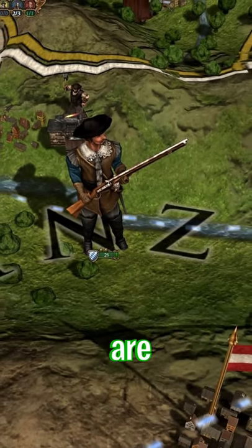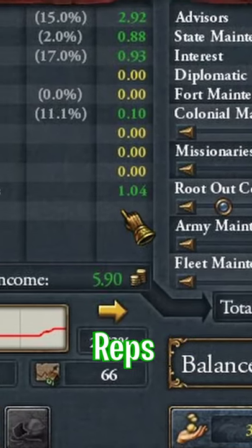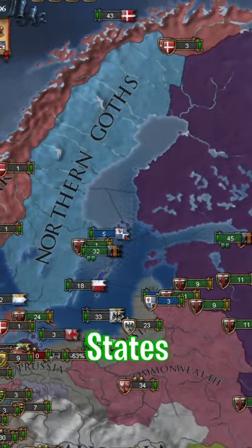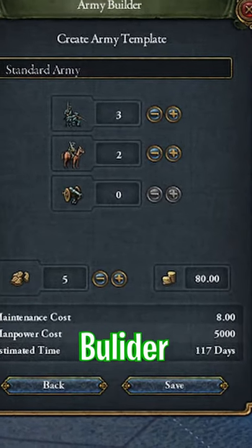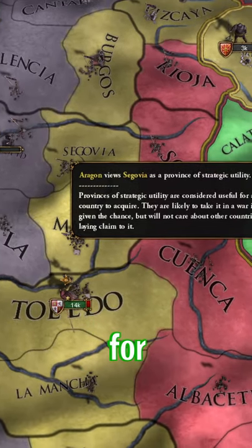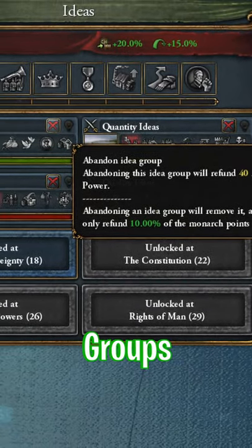Its important paid features are the 30 Years War, Napoleonic era, adds war reps from wars, adds client states and marches into the game. It also adds the army builder and the ability to fight for subject claims and cancel idea groups.